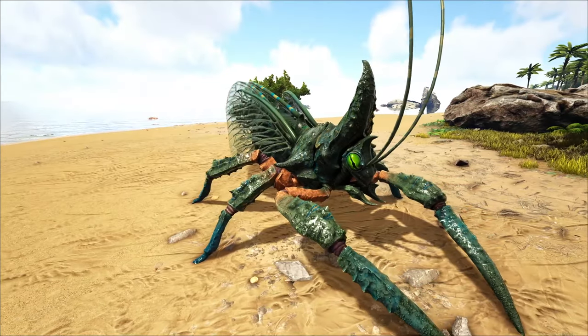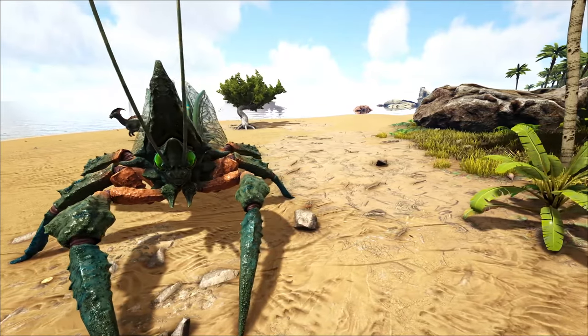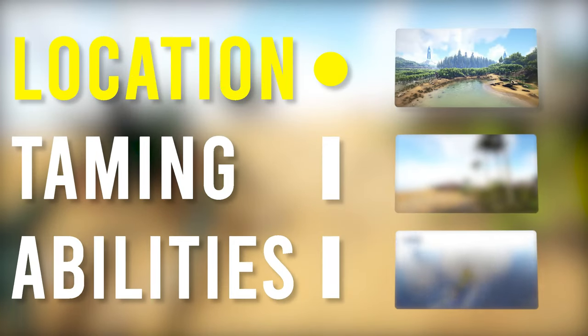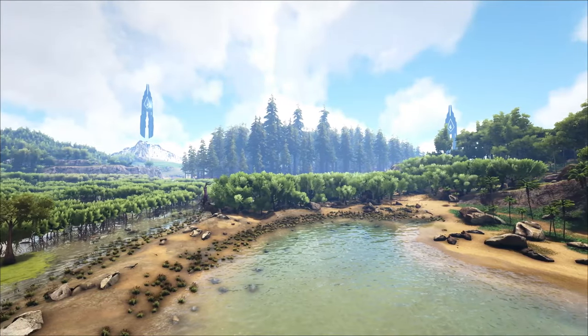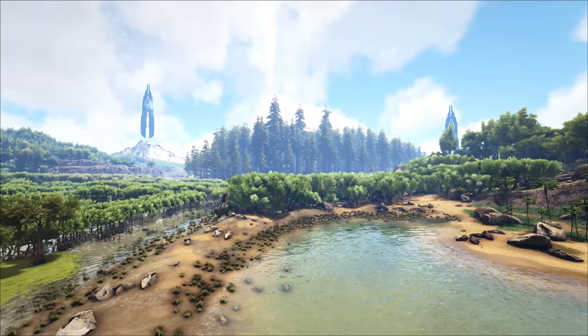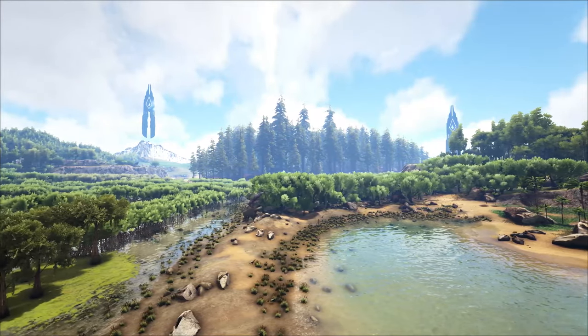In this video, we'll be covering the Rhinoganta, a seemingly giant creature that can do almost everything your heart desires. Let's start by covering the location. The Rhinoganta can be discovered in two distinct locations: the swampy areas and the redwood regions on the maps The Island and Lost Island.